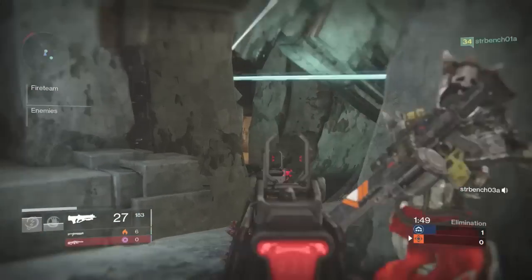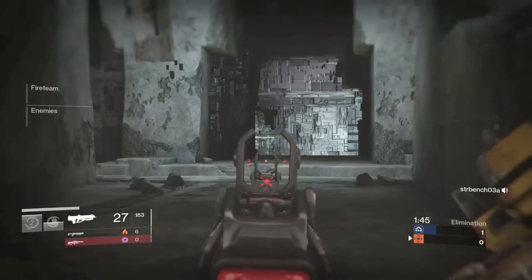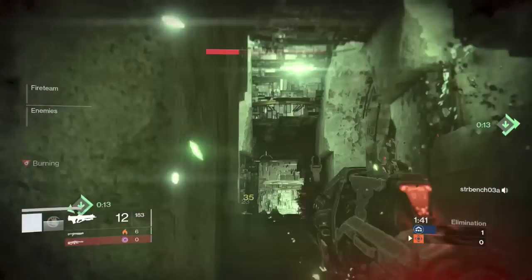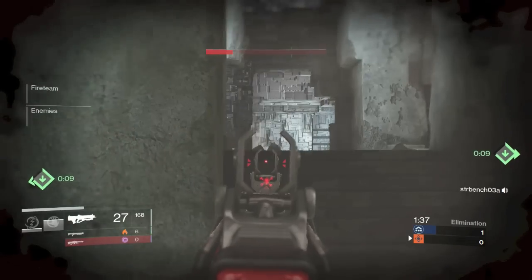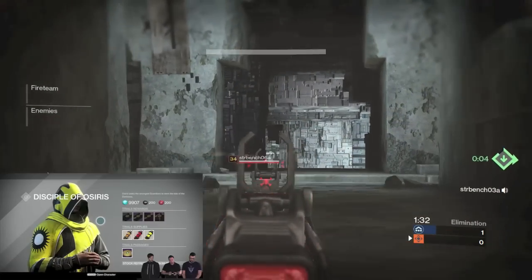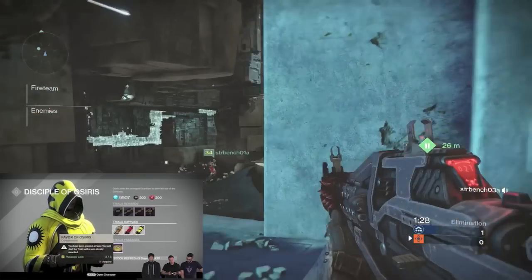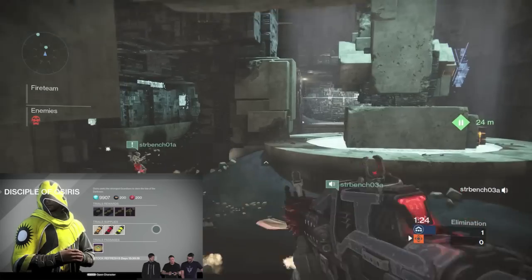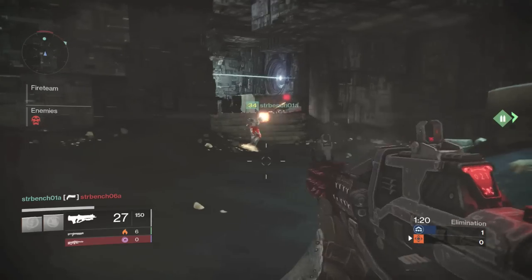There are also what's called Passage Coins, which can be earned from normal Crucible, but I think you have a higher chance of getting them by playing the Crucible Playlist of the Day — the daily options you see on your left-hand side when you log in. From there you can buy consumables from Brother Vance. Those consumables include: Boon of Osiris, where winning your first Trials match counts as two wins; Mercy of Osiris, where your first loss is forgiven; and Favor of Osiris, where you start the Trials off with a win already.